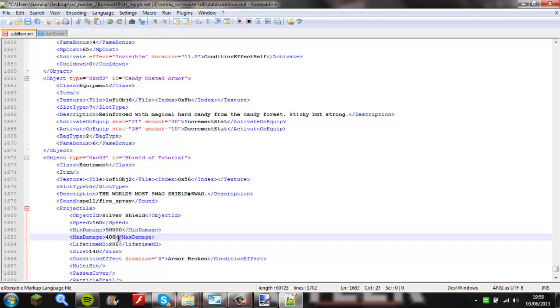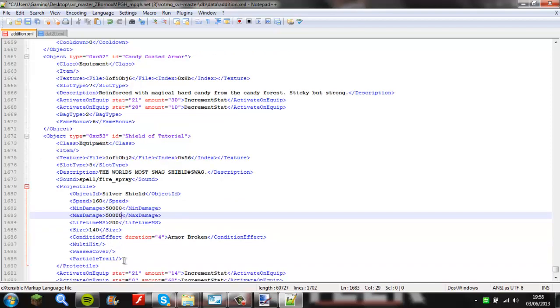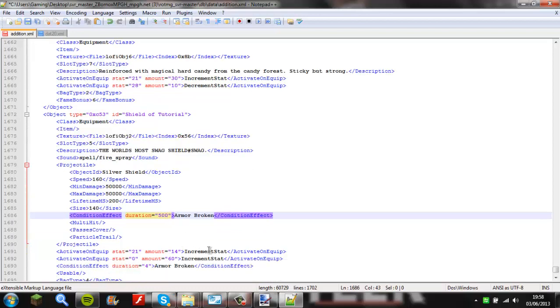Size is how big the item is, or how big the shot is. Armor broken for 5000 — 7500 seconds. These are just the stats. That means health, so it's gonna have 500 health.